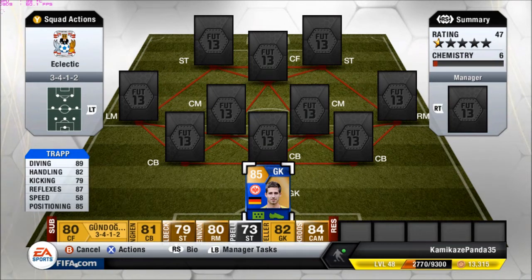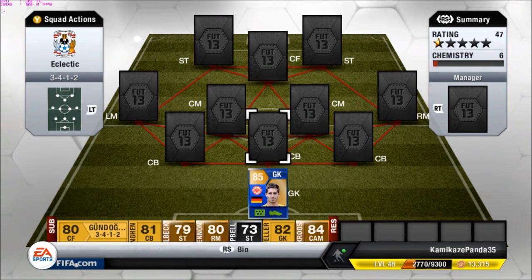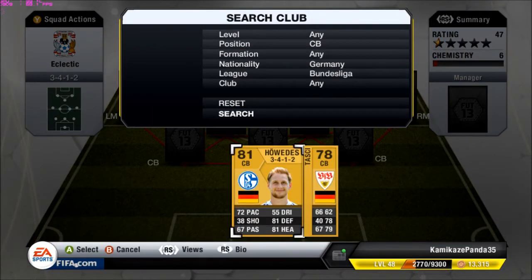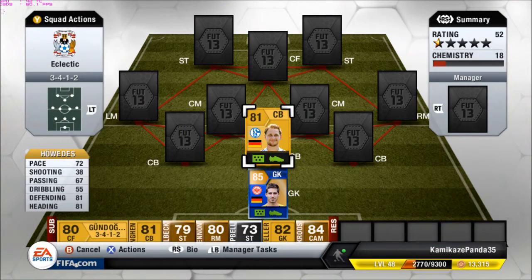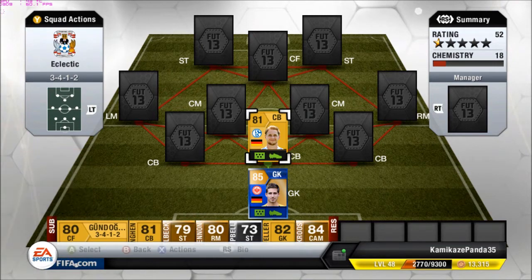The first center back is also from the Bundesliga and a German, Howeds. Sorry if that's a complete butchering of the name, but 72 pace is a standout right there. Also 81 heading, which is really important for the center of this 3-in-the-back defense, and 81 defending is also very important.